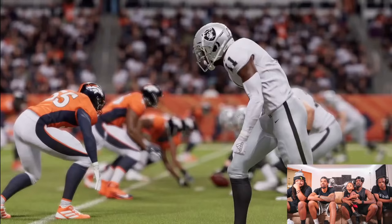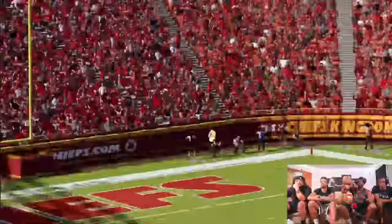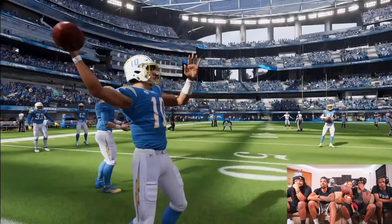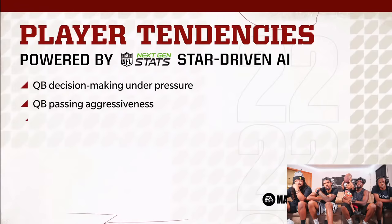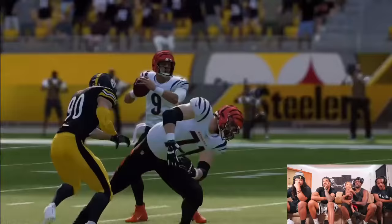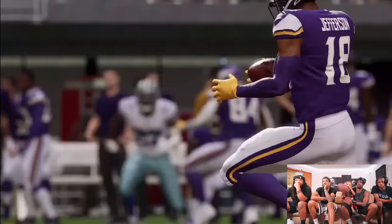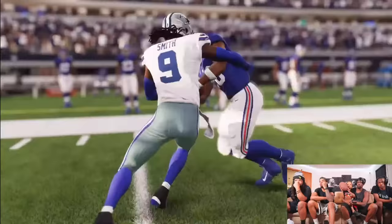The third component of Dynamic Gameday is Next-Gen Stats Star-Driven AI. Over the last two years, more than 80% of games have been played against the CPU. By leveraging the NFL's next-gen stats, we've upgraded AI player behaviors and team tendencies so that single-player games will feel just as deep and meaningful as playing against other humans. For team AI, each team will have its own personality, play-calling style, and team tendencies driven by next-gen stats. Defenses like the Steelers who like to blitz will challenge your pocket presence. Playing against a run-heavy team like the Ravens will be a completely different experience than playing the pass-heavy Bills. In Play Now and Franchise, these tendencies will evolve all season long as team stats change.